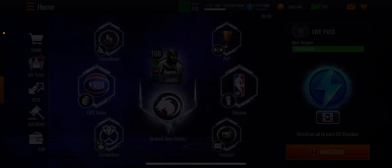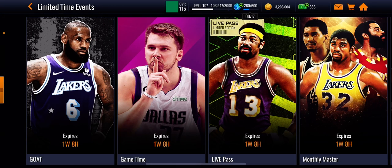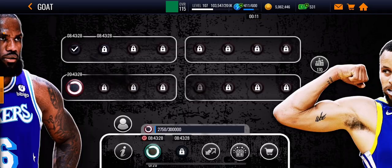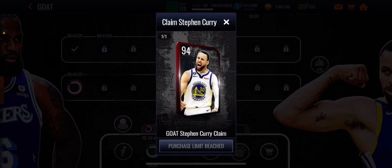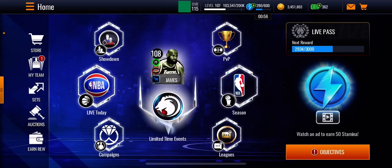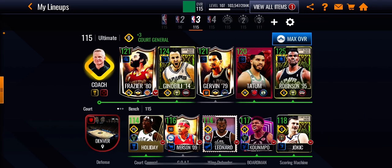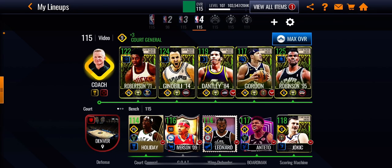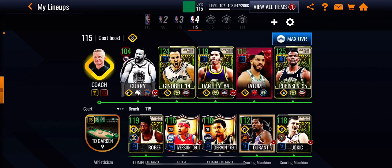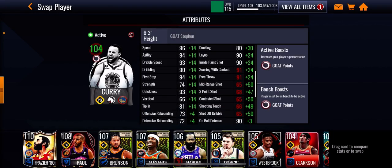So basically, you go to the limited time events and go to the goat promo right here. It's obviously one week long. What you first want to do is you see this little icon here with a little figure — first, you want to claim that 94 overall Curry. That's the number one thing you want to do, and as soon as you claim it, go to the home tab, go to your team, make a separate lineup for him, and put him here in your lineup. You can see I have him already there because he is a boost for points.